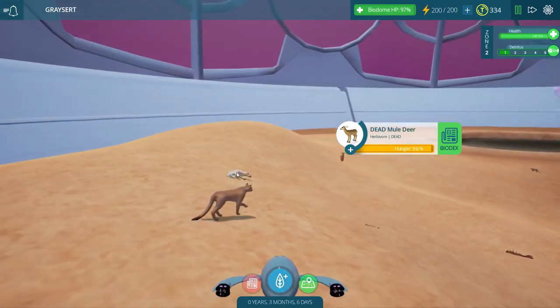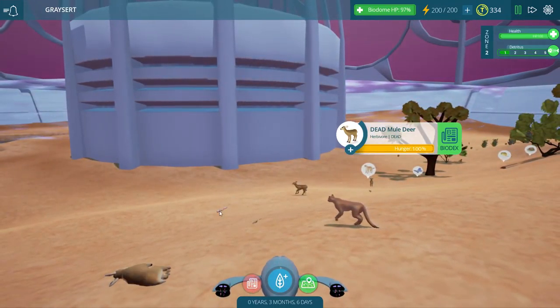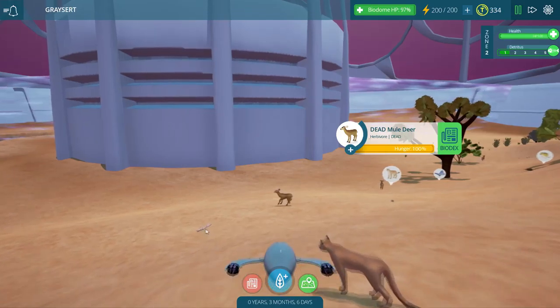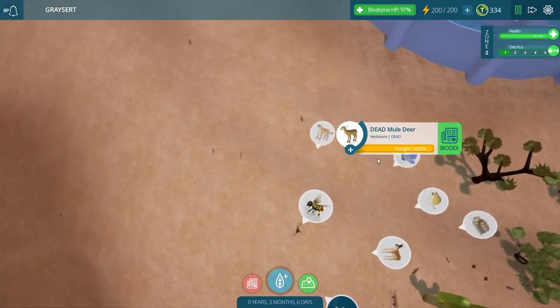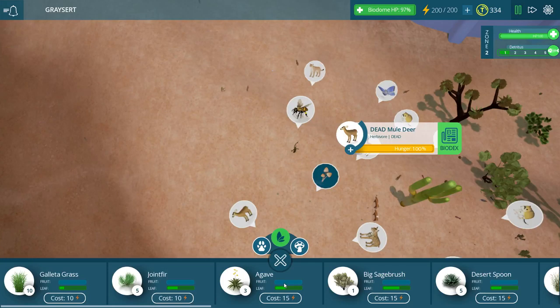We've got a circle of life going on over here. One of these mule deers got taken out, and it looks like the bones of one of them is dispersing over here as well. What I had wanted to do was continue to move around to the left so that we can get toward the water.